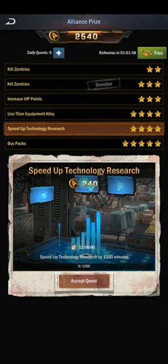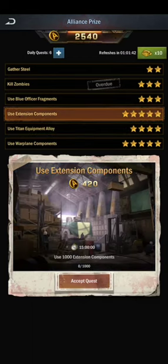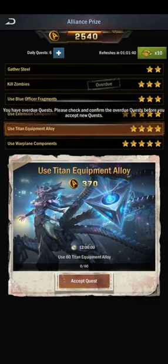You just have to complete simple quests for Alliance Bounty to collect alliance bounty points. For example, there are quests like killing zombies — you can kill 10 zombies to complete a quest.